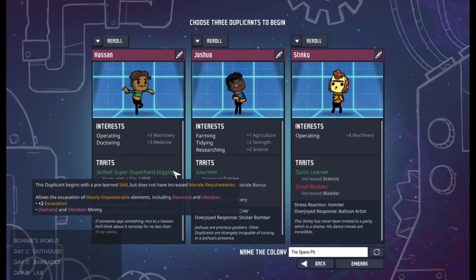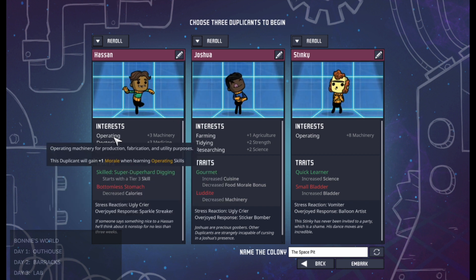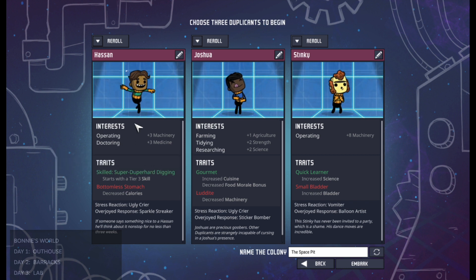So in this case maybe I want to keep the super duper hard digging because he got it for nothing and it didn't affect his morale negatively to take it, even though it doesn't match any of his interests. And then he's also got operating and doctoring as interests so when I teach him those things he doesn't take a morale hit.